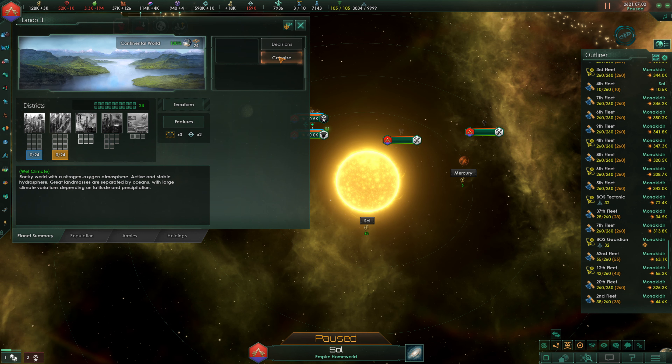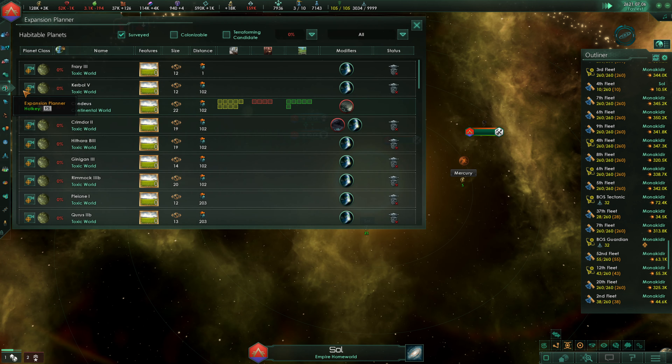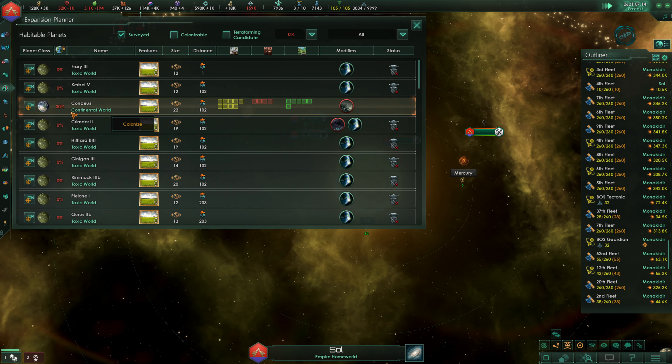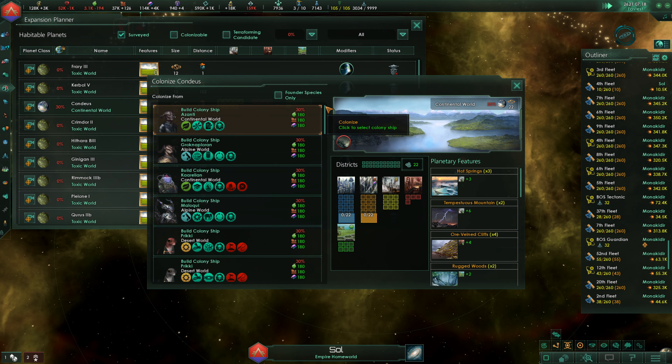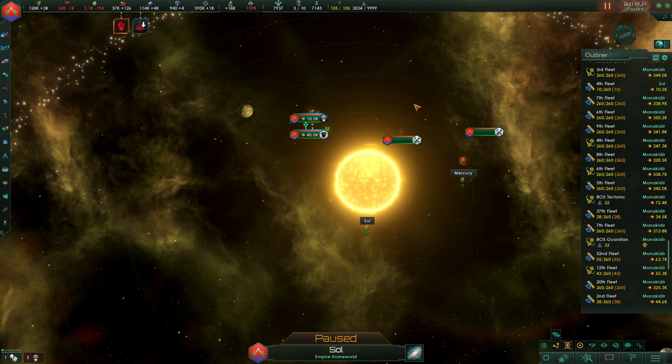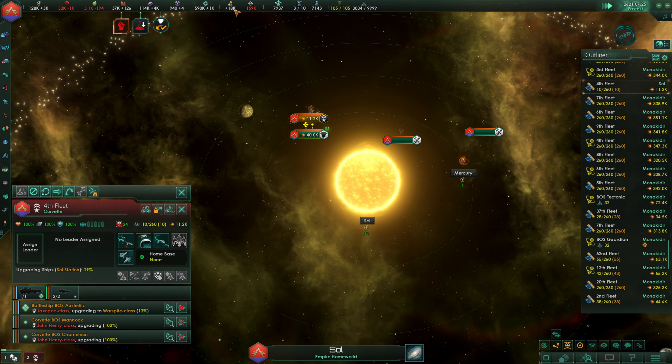Lando 2 has been terraformed into a continental world, and we will go ahead and colonize that immediately. I want to check in on our expansion planner — we can see all of the planets we are currently terraforming. We've got Lando 2 and this world with the Nanite Swarm, and we don't have any real way to deal with the Nanite Swarm. We were definitely lacking the living metal, and we may be lacking more as we go forward, but we appear to have spent down all of the living metal that we're going to spend.